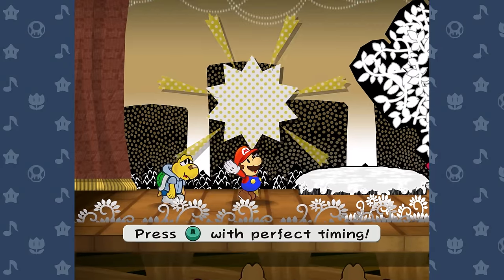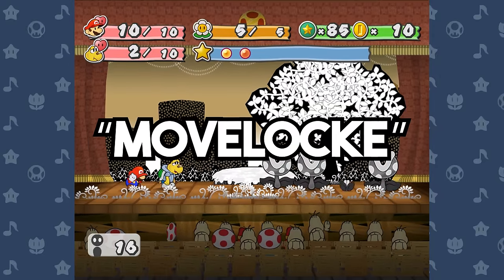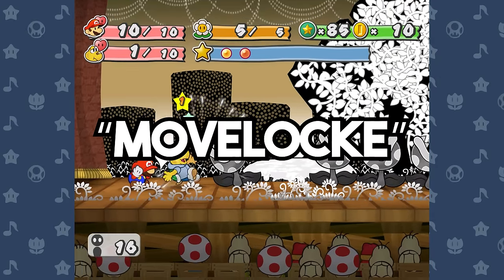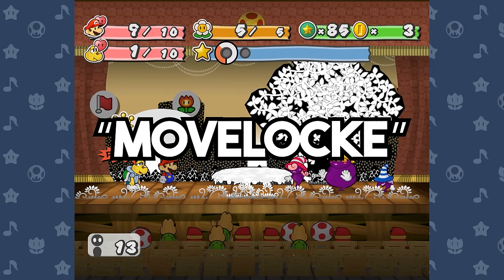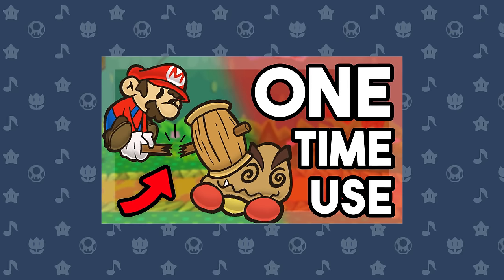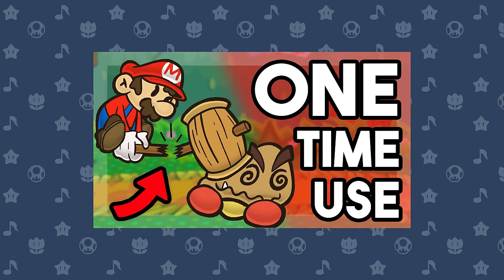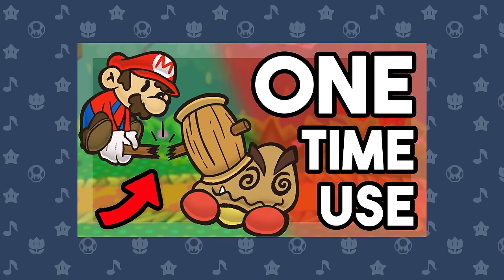Last week, I played through Paper Mario: The Thousand Year Door under a rule set I like to call a move lock. It's basically a one-time use challenge where I'm only allowed to use every attack, item, and special move a single time for the entire duration of the game. If you haven't watched the full game video yet, you should definitely do that first because it establishes the rule set and general strategy I figured out to play around the restrictions.